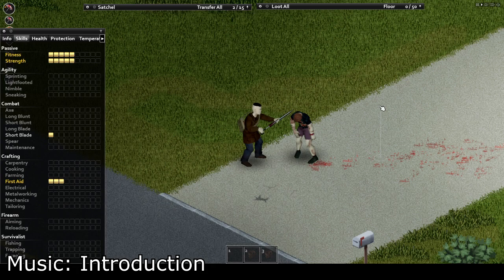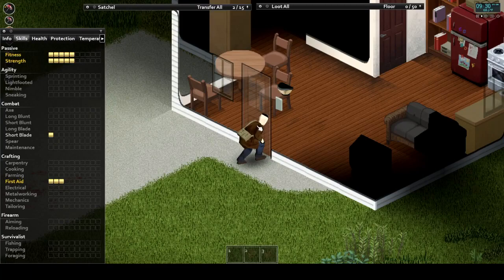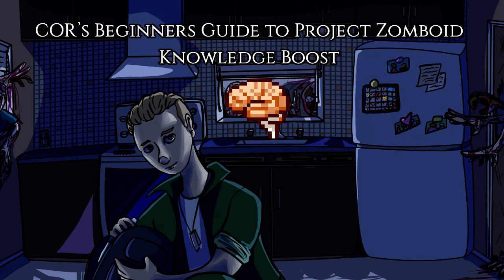Medic! I need a medic over here! Oh shit, he's been eaten? Well, it's time to apply that basic training knowledge and put it to good use. Today on the beginner's guide, we're going to be taking a look at first aid and covering everything related to the skill. Before we start, I'd like to give a shout out to Kato Phoenix — she did a lovely job on the artwork, be sure to check her out in the description. Now let's start, shall we?